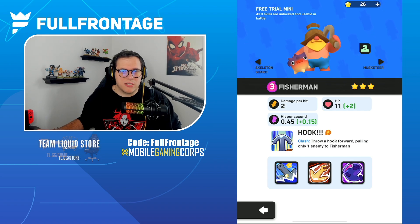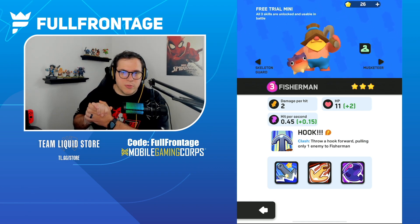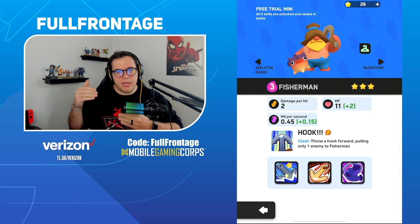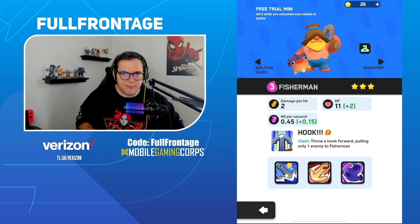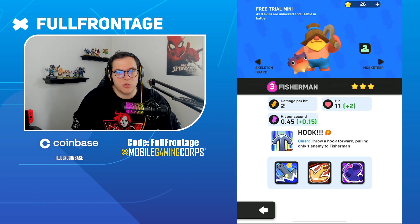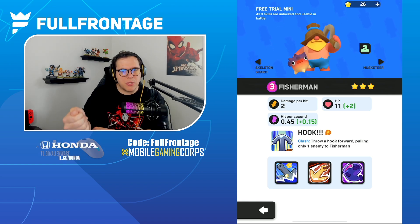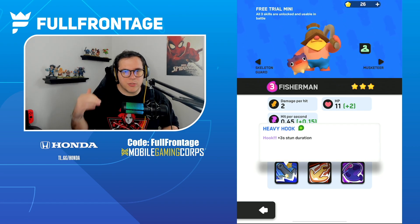For the Fisherman — this is a big one. Damage per hit reduced to 1 from 2, base hit per second increased to 0.7 from 0.5, and the upgraded hit per second reduced to 0.1 from 0.5. At max level it would have 1 hit per second dealing 1 damage. Hook becomes a super instead of a clash ability with a cast cost of 10 energy, targeting the furthest enemy. The Fisherman only gains energy when it hits a unit, not when it receives hits.